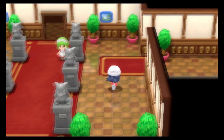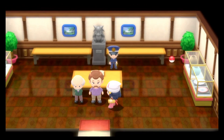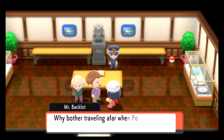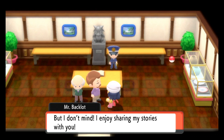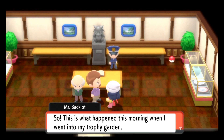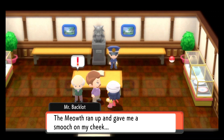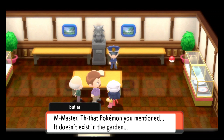To find this Pokemon specifically, speak to Mr. Backlot in this room over here. He will brag on and on about a Pokemon that doesn't even exist in this trophy garden, but thankfully he has a butler there to protect his integrity. After you're done talking to him, the butler will quickly rush to add the Pokemon to the registered roster.